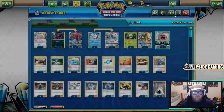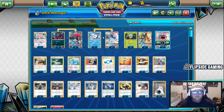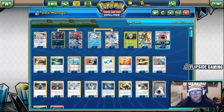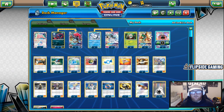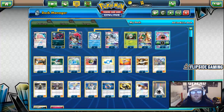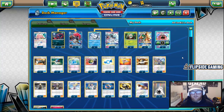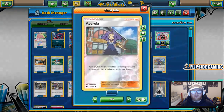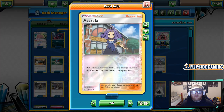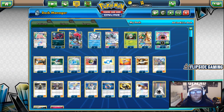We have one Rescue Stretcher to get back important Pokemon in certain matchups. Maybe that Vulpix got KO'd after Beacon — you get back the Vulpix, rebench it, and use a second Alolan Ninetales later. We're doing one Acerola and one Max Potion, and I think that's a fine split. We don't really have room for multiple Acerola and Float Stone in here. Most of the time, healing once does the trick because we're trying to take prizes aggressively after we get our setup established.